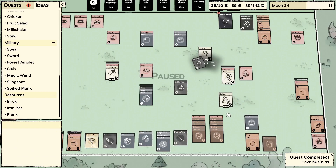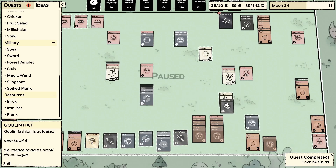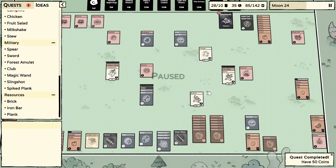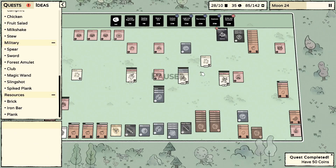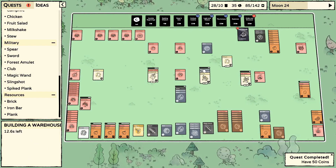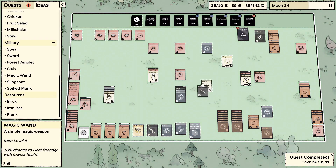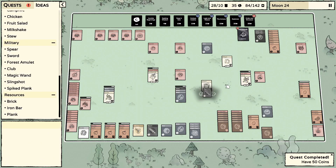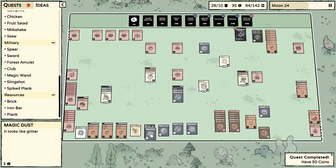I'll give the goblin hat to the builder for now. Cannibalizing resources for more warehouses — I don't like seeing iron bars just sitting there doing nothing. We can turn him back into a wizard.